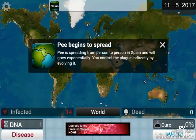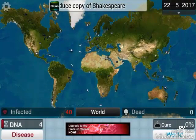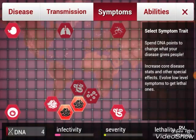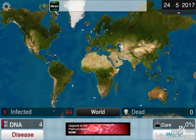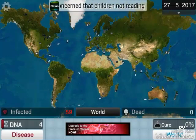You control the plague directly by evolving it. We've got 40 people infected. We're still going to wait for that ability. But we might evolve all symptoms. Actually, I'm going to wait out for DNA points. I'll be back when I've got some stuff done.